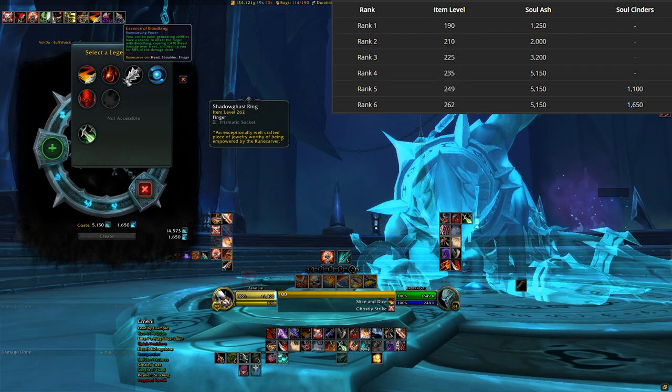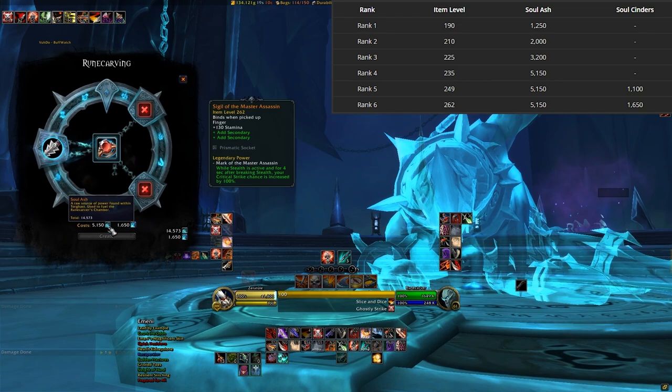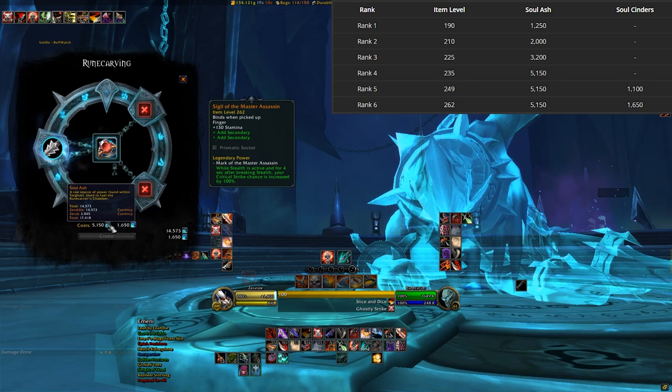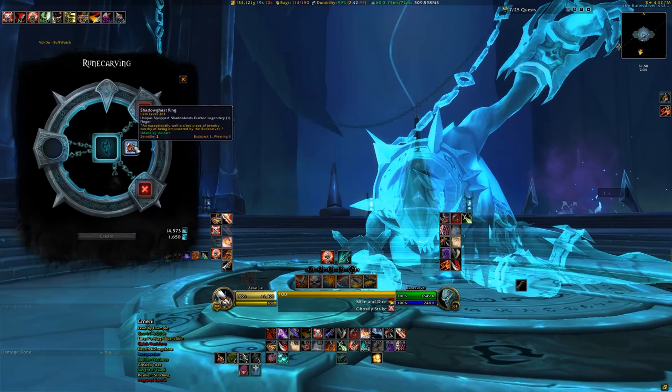For currencies on a fresh rank 6 legendary, you'll need the 1,650 Soul Cinders, but you'll also need 5,150 Soul Ash, since that is how much you would have spent between ranks 1 through 4. It just adds up the total cost of all currencies and tells you exactly how much you need in the UI — I'll put a chart on screen too. Make sure when talking to the Runecarver you select either upgrade a legendary or craft a new one, because if you don't, it'll give you all sorts of wrong information.